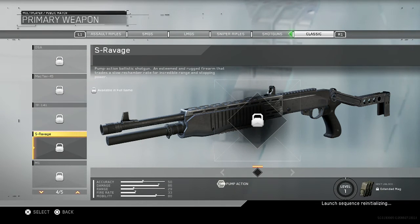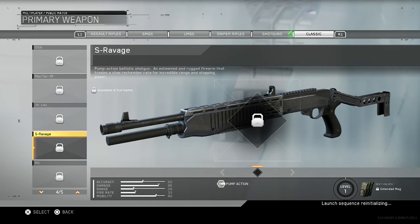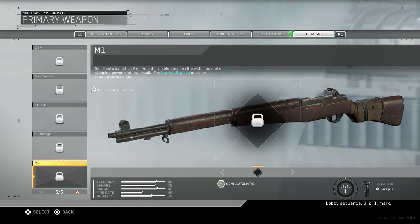You get the S Ravage — that's a pump action ballistic shotgun, an esteemed and rugged firearm that trades a slow rechamber rate for incredible range and stopping power. It looks different in form and shape but has awesome damage and pretty good stats, so it should be a good weapon.